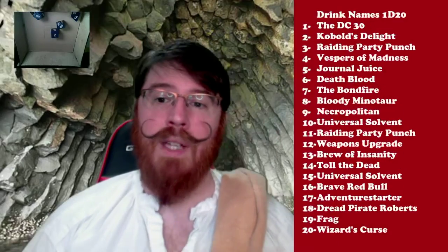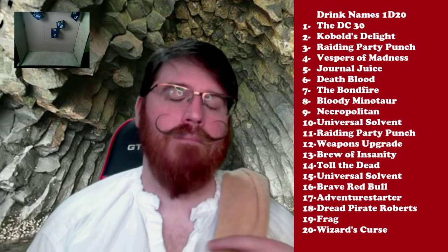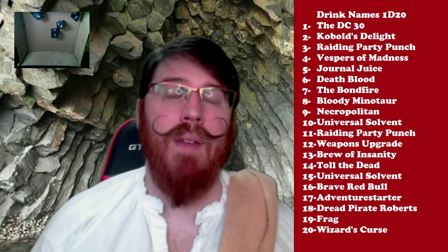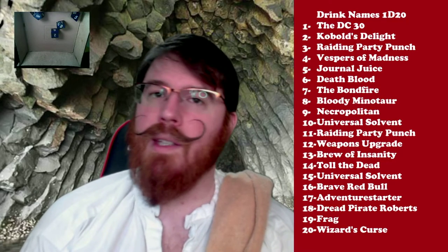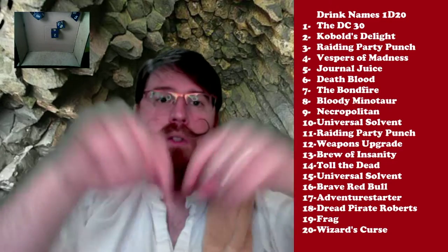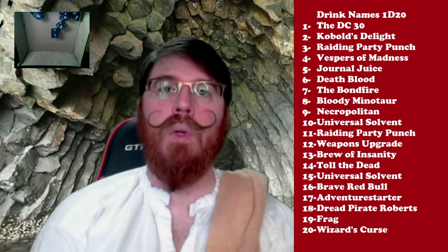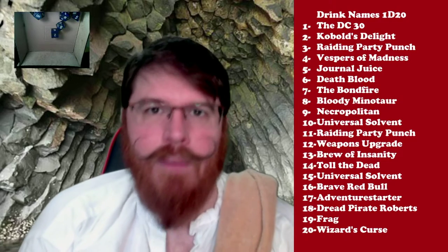The last thing to do is choose a name. You can see I've got this list of names right here. These were recommended by friends online, people just like you. And if you also want to suggest new names, you can head on over to indecisionist.com/dungeonbarkeep — there's a link to a form there, and it's also in the doobly-doo down below. So let's go ahead and roll a D20 and see what name we end up with. That is a 13 for Brew of Insanity. Coffee is brewed, and this does sound pretty out there, so I buy it. Brew of Insanity.